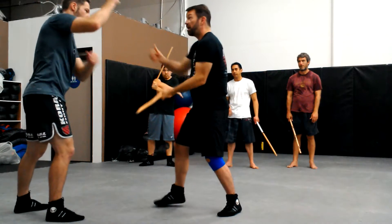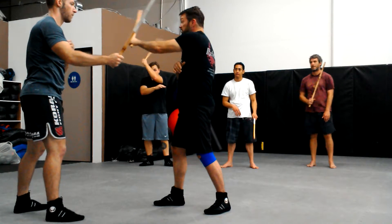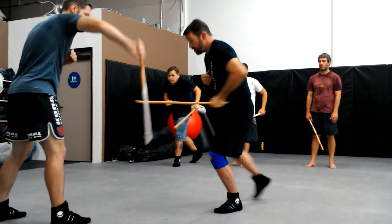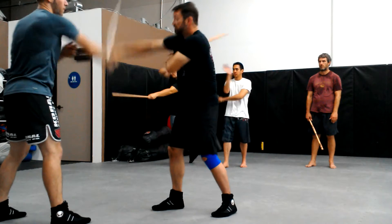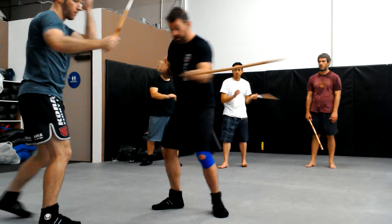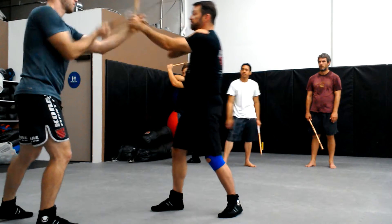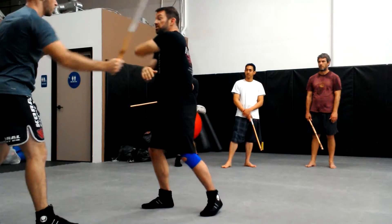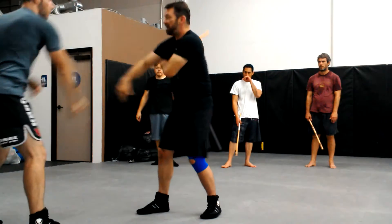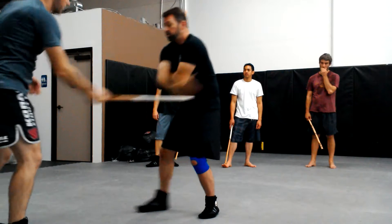He does his shield, I respond with my shield. Angle 2, inside sweep, weapons pass, angle 5, live hand chakra pass, angle 2, outside sweep, angle 3, live hand pass, shield, shield, inside sweep, weapons pass, inside wing, live hand check.